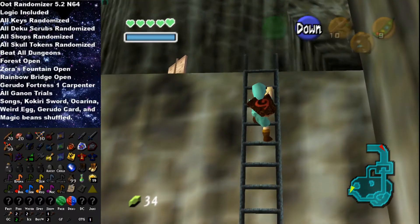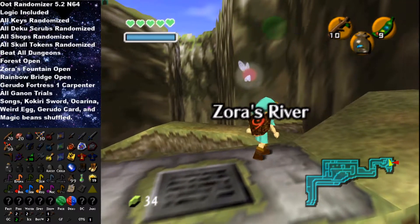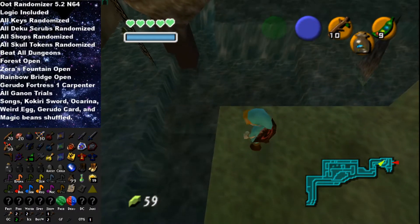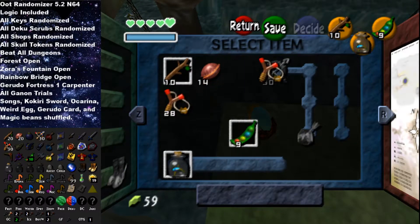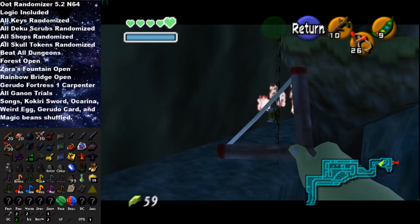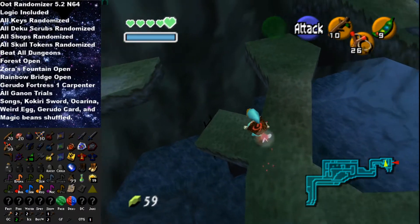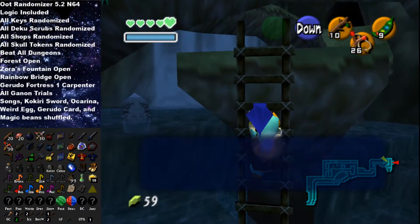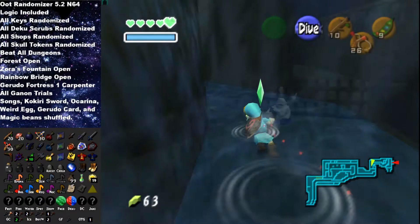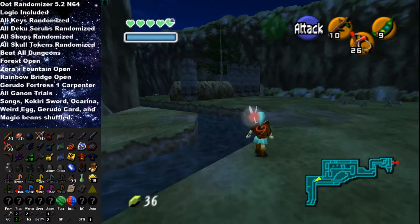We're gonna head to Zora's River now - there are three to four things we can get. We've already been here for some of it, but there are still two things we can do. We can get a Gold Skulltula here - just arrows. And I think we can also buy something from the Magic Bean salesman for 60 rupees. I spent 60 rupees for 20 rupees worth of beans - greatest deal of all time.